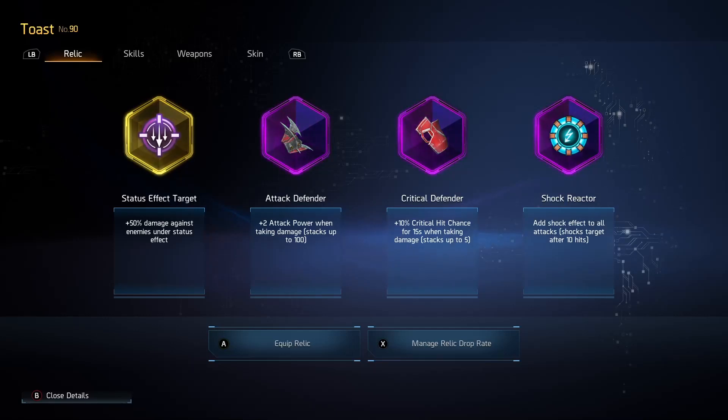Moving over to Attack Defender and Crit Defender — Toast being able to use weapons that self-damage allows him to make great use of these relics. Attack Defender gives you attack power whenever you damage yourself, and attack power is a great stat: it's the flat number that increases all your damage and it goes at the start of all calculations. You increase your attack power and then all other stats become more valuable as they'll multiply by whatever their values are.